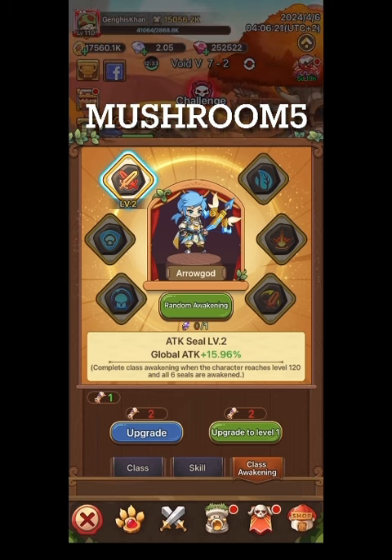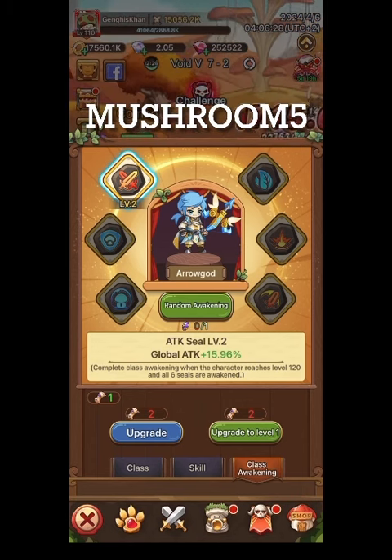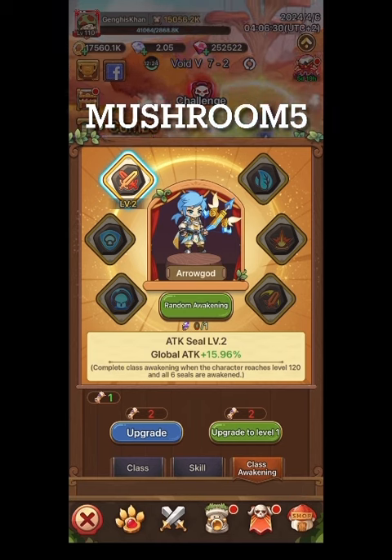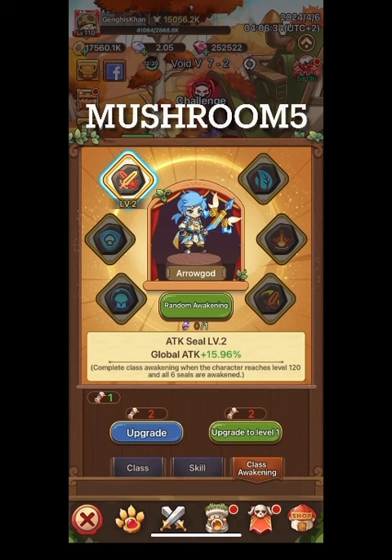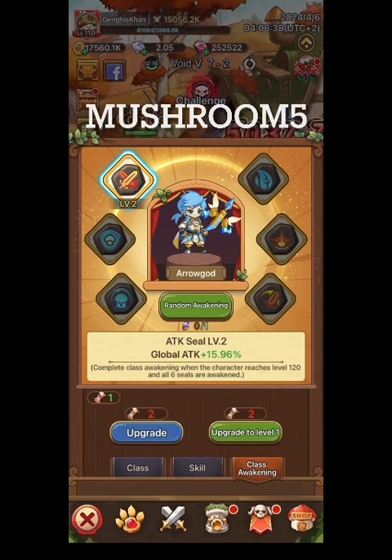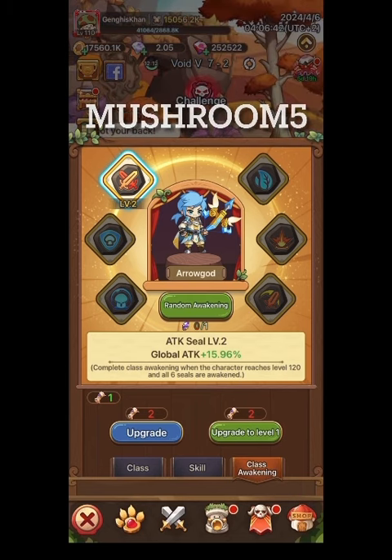It seems like maybe everybody gets global attack as their first draw, because that's what my other friend got too — unless we both got extremely lucky. Let me know in the comments if you've awakened yours. I'm going to put a lot more work into getting those scrolls and upgrading, because it looks like it could be an overpowered way to gain an advantage before other players start awakening their troops. Anyway, like, subscribe, and leave a comment!